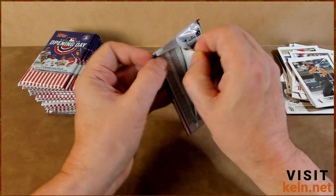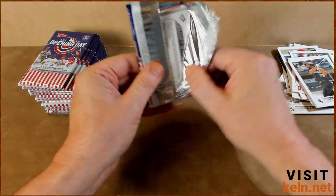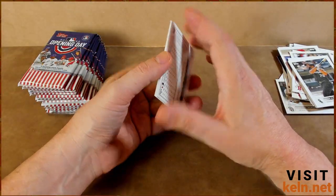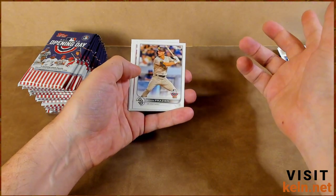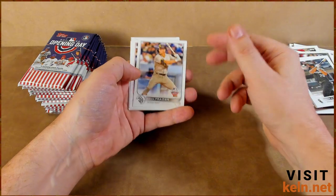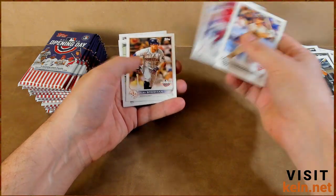The link to my eBay store will be down below. Right now for loose raw under $20 it's buy three get one free, but if you want to do a bigger deal or throw in some other stuff I can always cut you a deal. Reach out to me on kelm.net instead of through eBay so we can do business elsewhere without eBay getting upset. Joey Votto — nice. Alex Bregman.